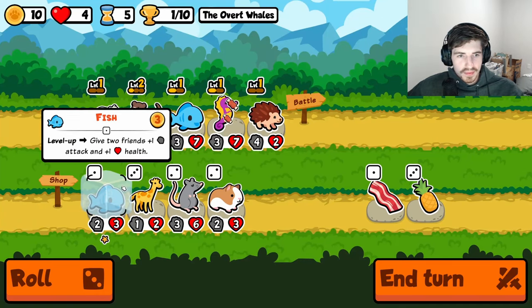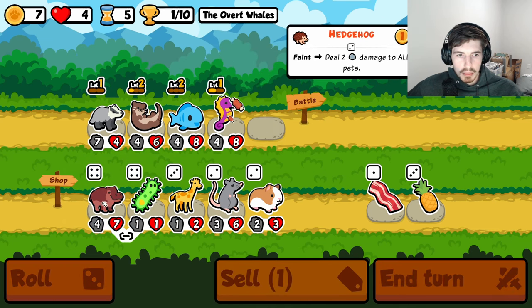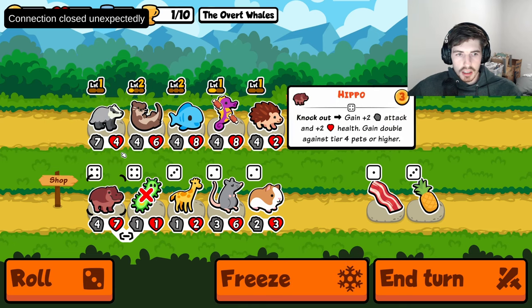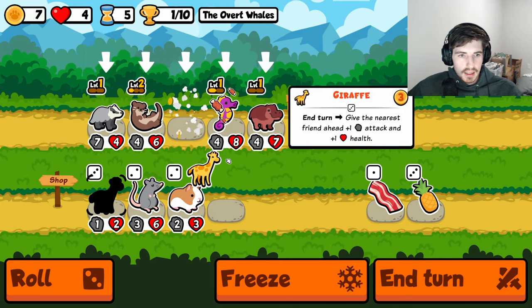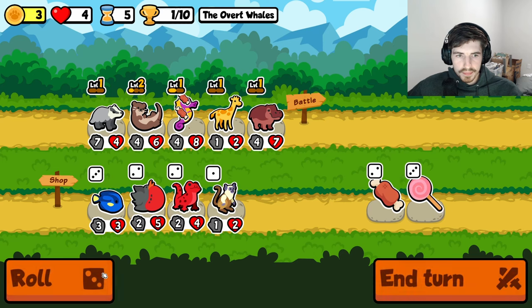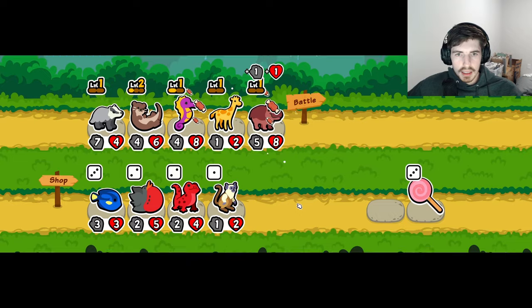That seahorse — what the heck? He just played it perfectly. Hedgehog can probably go. I think we go giraffe hippo here, and then we can start getting some stats early. That'll be a good start at least. Connection closed on it — desync error, that explains it. Run a little something like this, give everybody a meatbone.